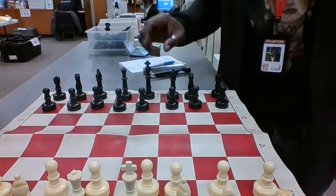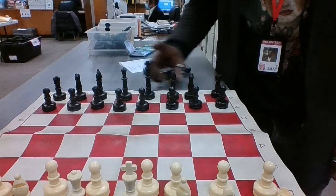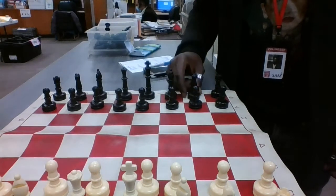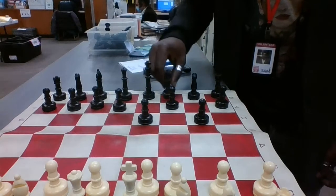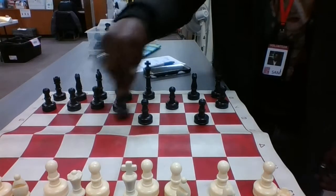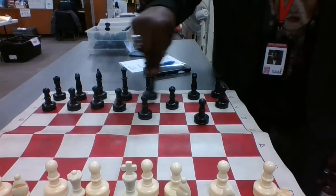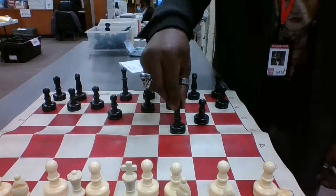We learned the bishop — you start the game off with two. According to the board, one bishop is on F8, one bishop is on C8; the opposite side has bishops on F1 and C1. The bishops move diagonally according to the color that they start on. On this red and white board, as long as the bishop remains on red, it can move up to eight spaces, but must have a clear path. If there's a piece in the way, it is blocked and cannot move diagonally in that direction.